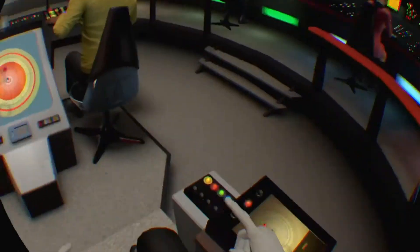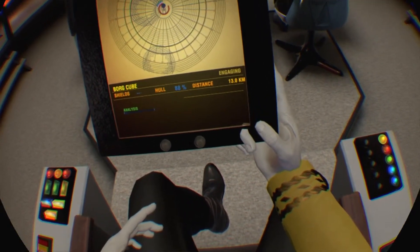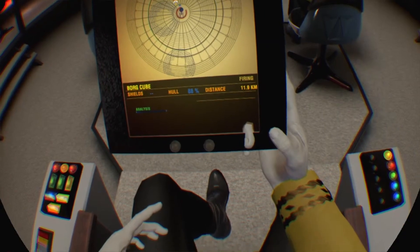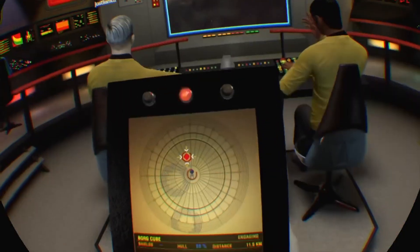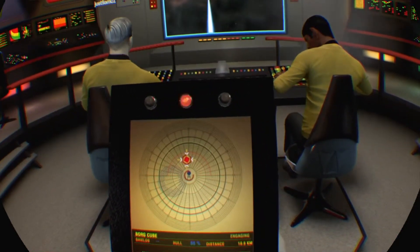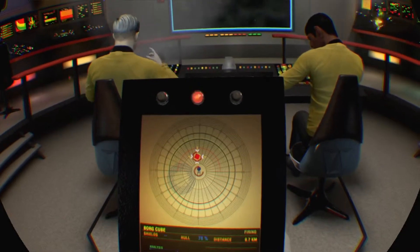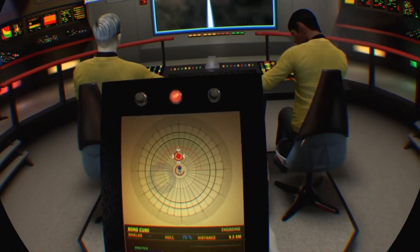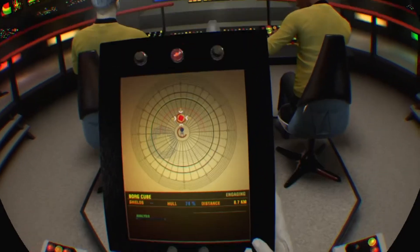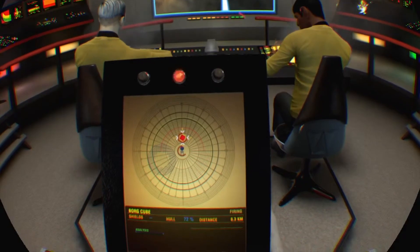They might be too low down as well. I might get on top of them. It's at 88% hull. Our shields are down to 17%. Once shields go down, just transfer the energy back into phasers. You can do it now.